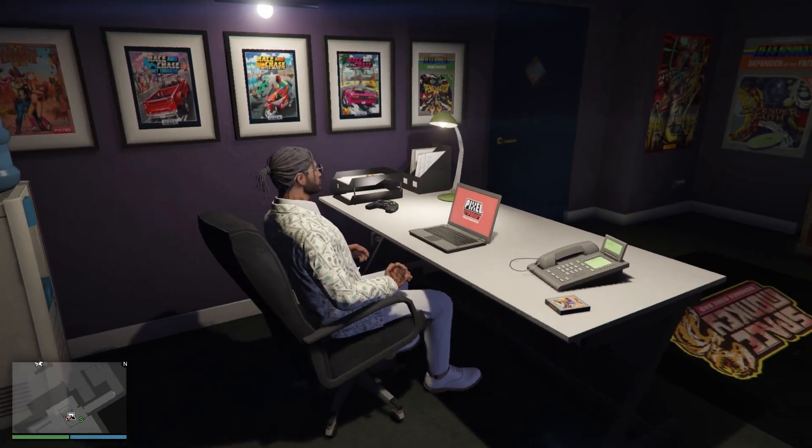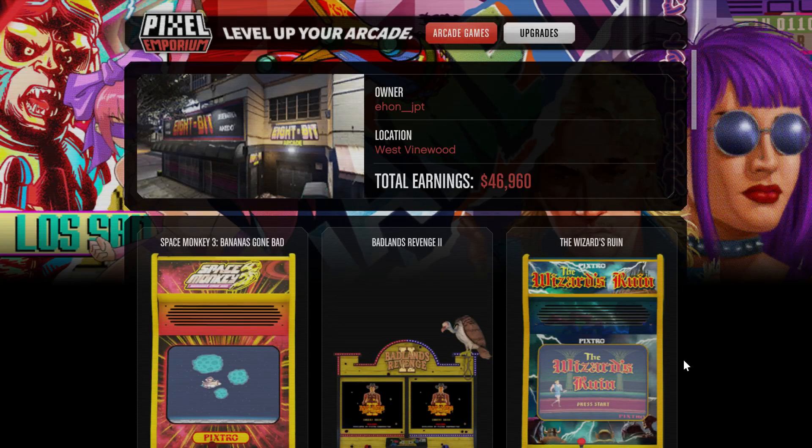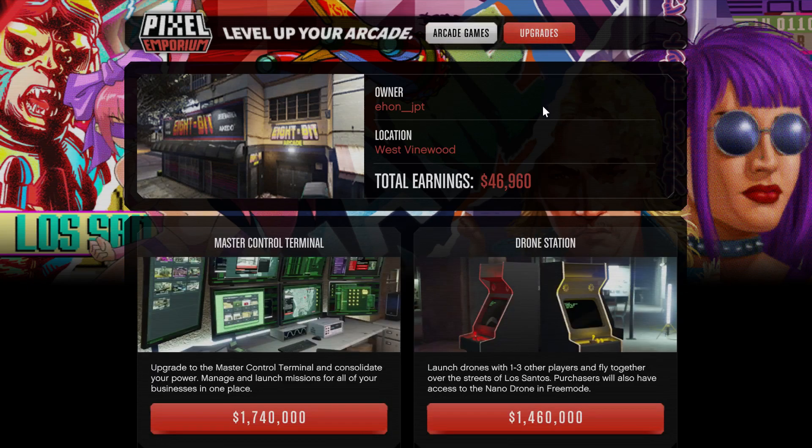As you sit down, hit Enter to access the laptop. You can see the Upgrades option right here — just click it, and you can see the Drone Station right here. It will cost you 1.4 million dollars.